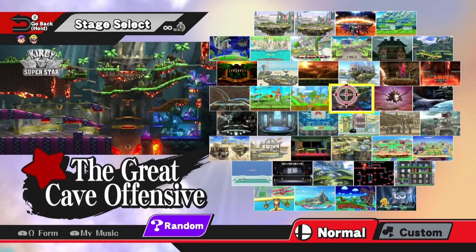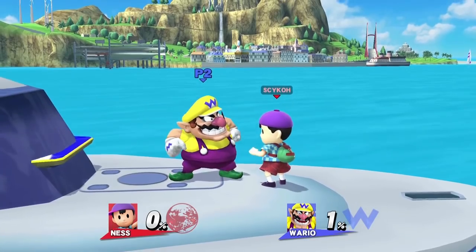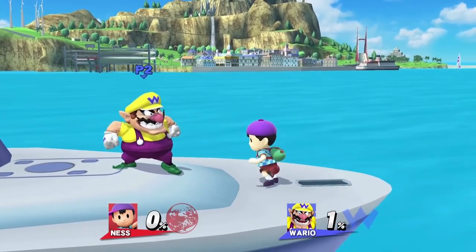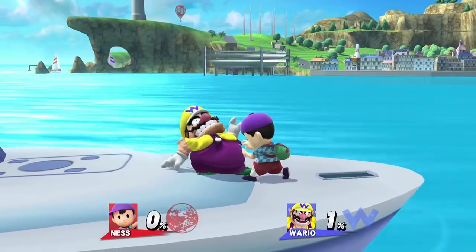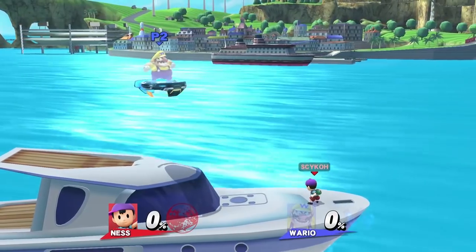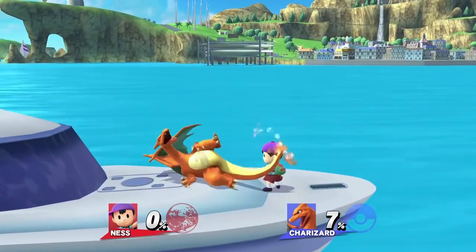With Ness and Wario, I head into Woohoo Island and wait until this boat appears, which sometimes takes forever. But after enough patience, it's finally here! Once it does arrive, I position Ness so his foot is halfway on this darker part and halfway off of it. Then I grab onto Wario and do a down throw, which oddly instantly kills him. I have no idea why this happens, and I've tried it with other characters but can only seem to get it to work against Wario.